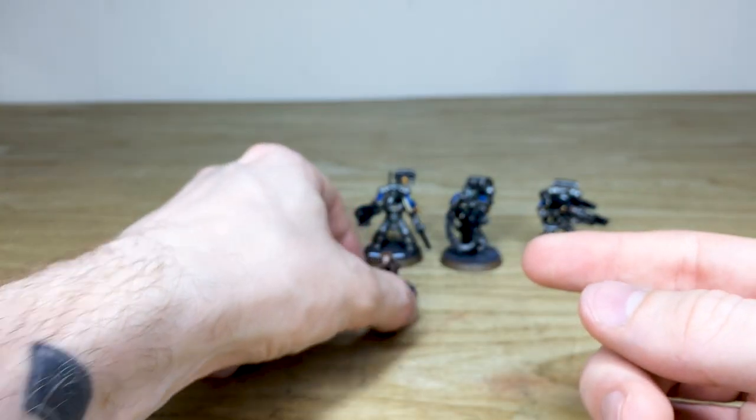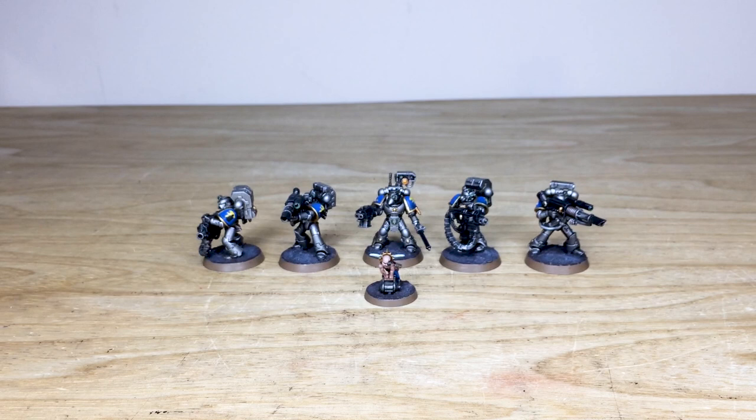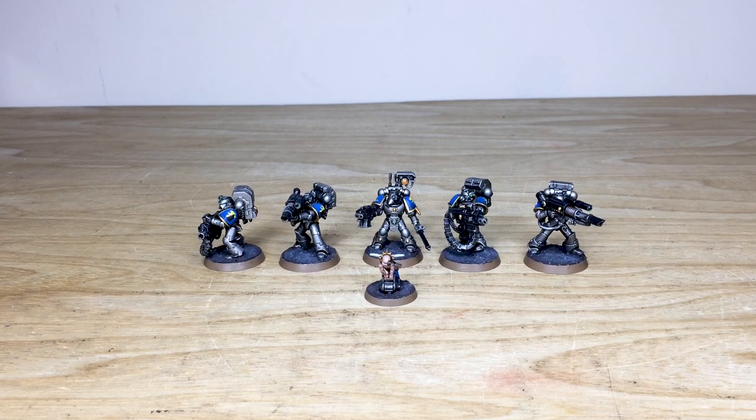And that is the Devastator Squad, guys. I do hope you like them. Make sure you go check out a bit of the history about the Badab War and also these guys, the Astral Claws. And what would you prefer — them as Chaos Red Corsairs, or as the loyalist chapter? Let us know in the comments.